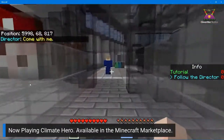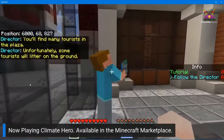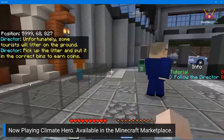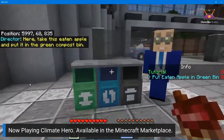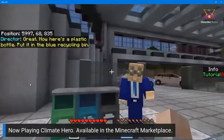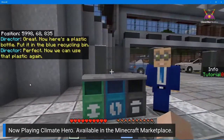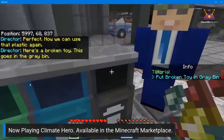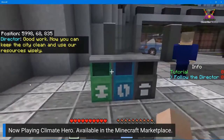Starting out, you'll find many tourists in the plaza. Unfortunately some tourists will litter on the ground — pick up the litter and put it in the correct bins to earn coins. Take this apple and put it in the green compost bin. Here's a plastic bottle — put it in the blue recycling bin so we can use that plastic again. Here's a broken toy — this goes in the gray bin.